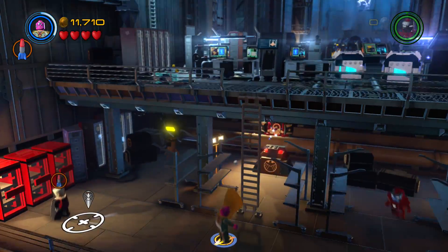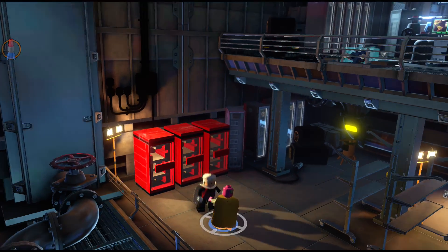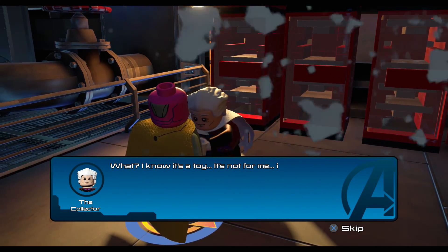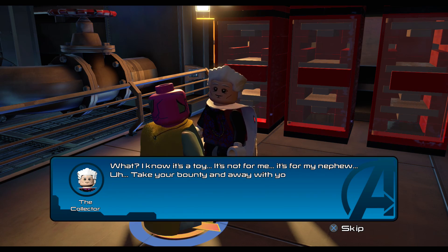She's gonna jump all the way back down here. We're gonna go give it to the Collector. 'Ross, I know it's a toy. It's not for me, it's for my nephew.' 'Take your bounty and away with you.'